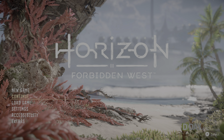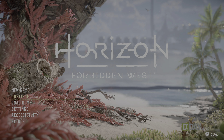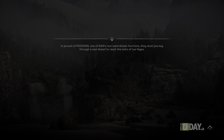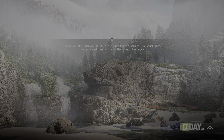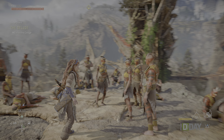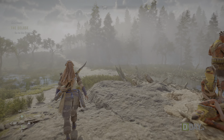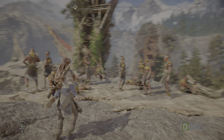Partiamo dai caricamenti, uno dei primi miglioramenti rispetto al primo capitolo. Chi ha giocato a Horizon Zero Dawn su PlayStation 4 ricorderà i lunghi tempi di caricamento dei salvataggi. Ebbene, Forbidden West su PlayStation 5 e il suo sistema di storage ultraveloce carica in una manciata di secondi, circa una decina. Sono gli unici caricamenti percepibili durante il gioco, visto che muovendosi nel mondo non si avvertono pause di alcun tipo.